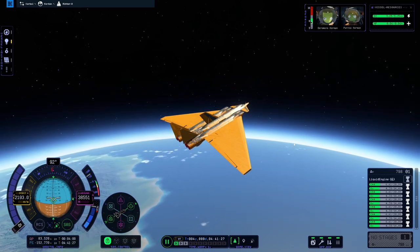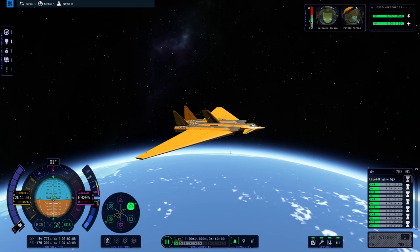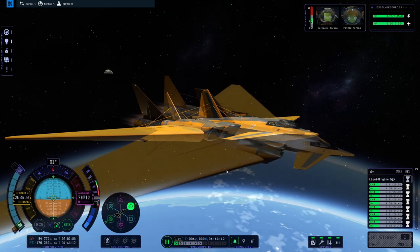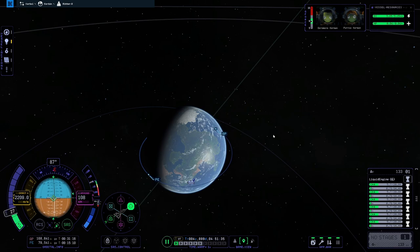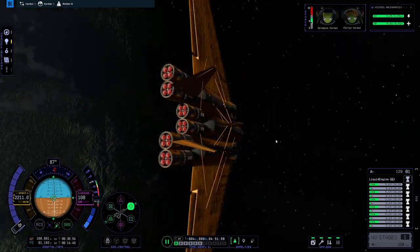Don't know if we've got the delta-v for it, but we will try. The mission planner says we'll need about 200 delta-v — we've got 700 delta-v. All right, we're crossing 70 kilometers, so we are officially single stage to space here. Just see if we can get this all the way into orbit. We're getting our burn. Last little bit. There we go — we are now officially in orbit. Success. Single stage to orbit, managed in KSP2.